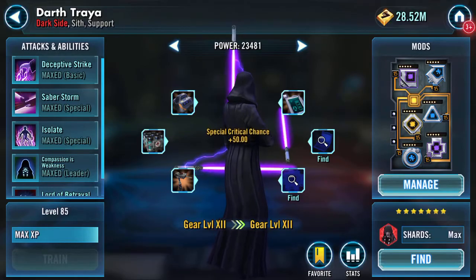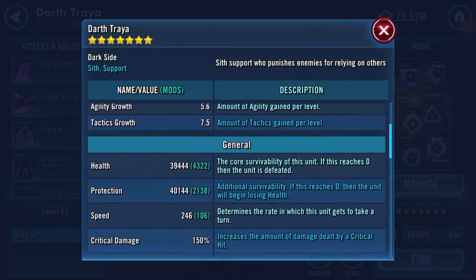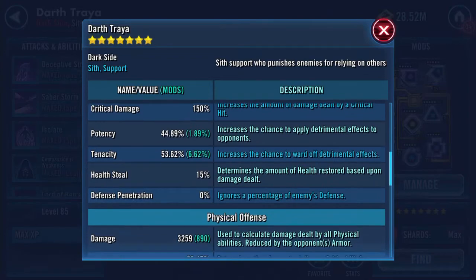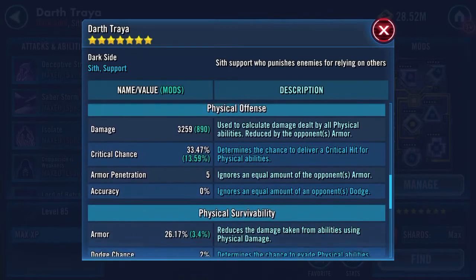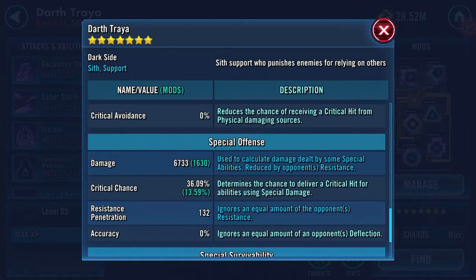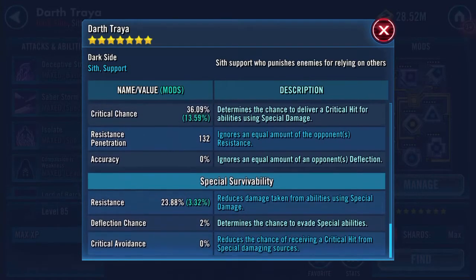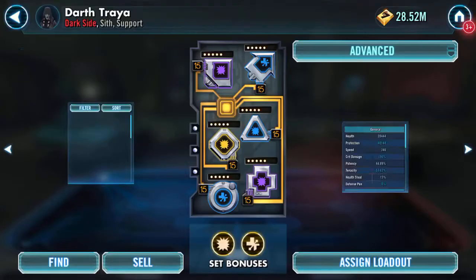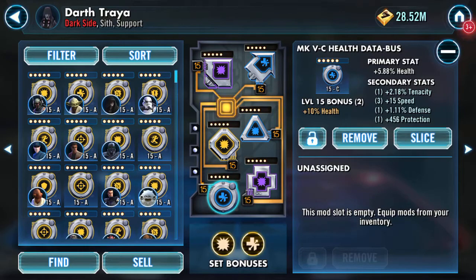Equip. So we'll have a look here. Special — 132 resistance pen. Nice. I don't think I have any slicing materials, so that ain't happening. Can't do that. But here she is.